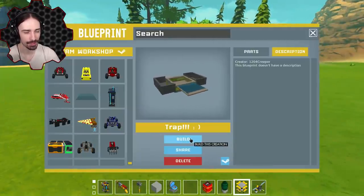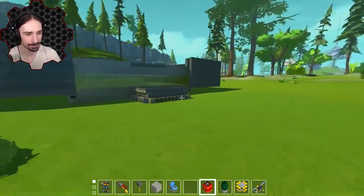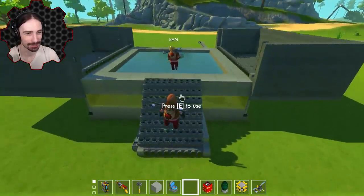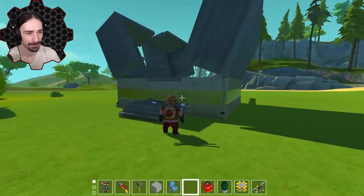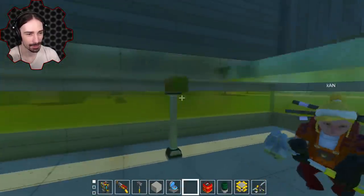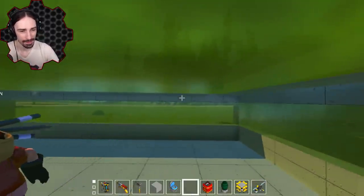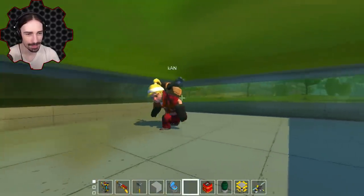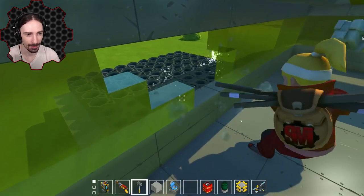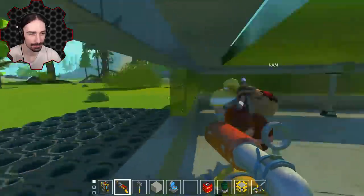I've got one more — it's called Trap!!! with a smiley face by 1204 Creeper. This one's a bit big and definitely not suspicious. Oh, it's a six-staircase! That's actually pretty cool. Have a good time — now you are an exhibit! I'll come in with you. There's a lot of complicated stuff going on, a lot of shifting parts to get you inside. I feel like this would be great for farm bots so you can have them as an exhibit after you capture them — until you realize they can break glass in less than five seconds.